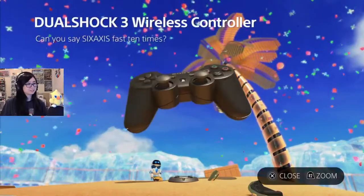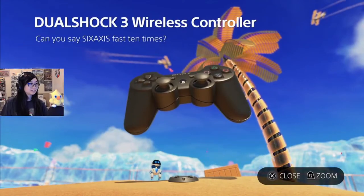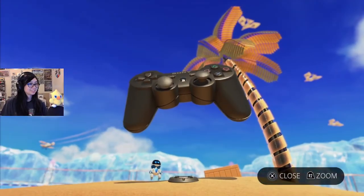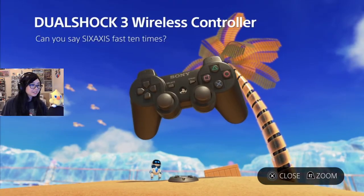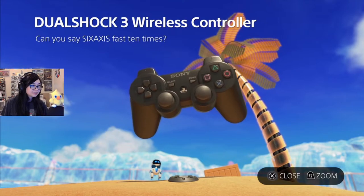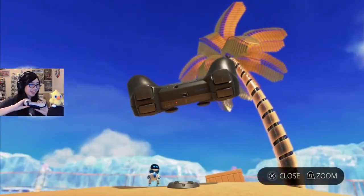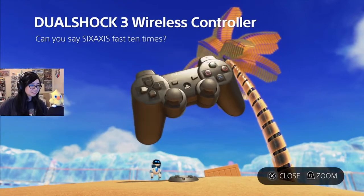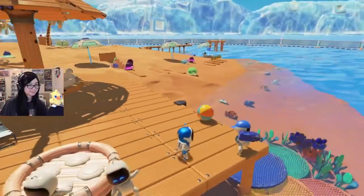The PS2 — the PlayStation 3! You can say 6-axis fast ten times. Oh my god, I get to control it? I get to press the buttons on it? I can! Look! Even the D-pad. That's crazy. Wow.